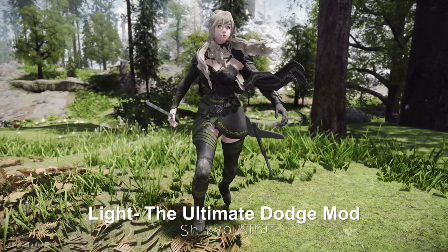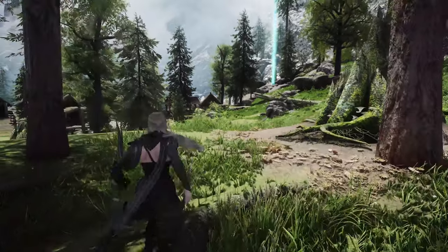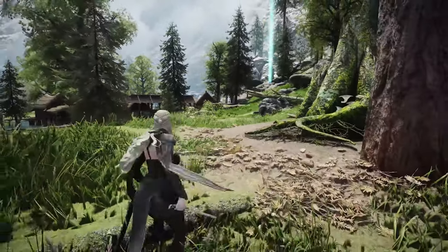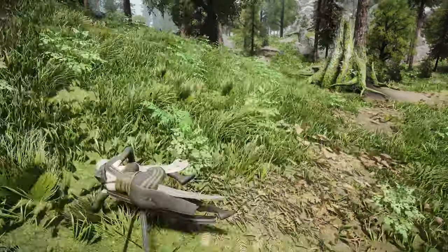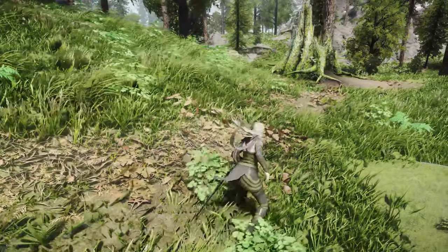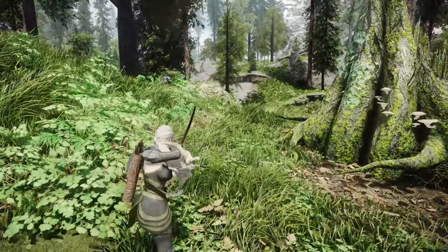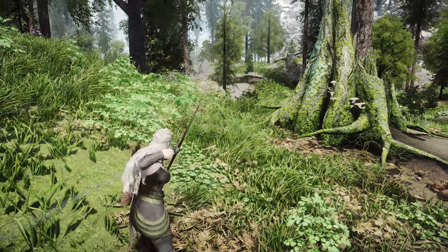Next up is Light, the Ultimate Dodge mod — a more lightweight version of the original The Ultimate Dodge mod, with additional features. While it reduces animation directions from 8 to 4, there is an option to select the 8-direction version separately. Pressing the Dodge button again during a step dodge triggers a Roll Dodge. Moreover, while drawing and charging a bow, if you continue to press the Attack key after dodging, you can shoot an arrow without having to redraw and recharge.